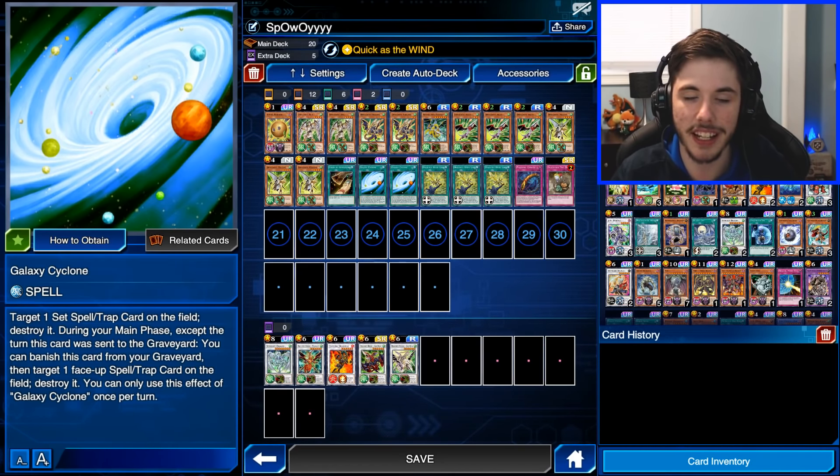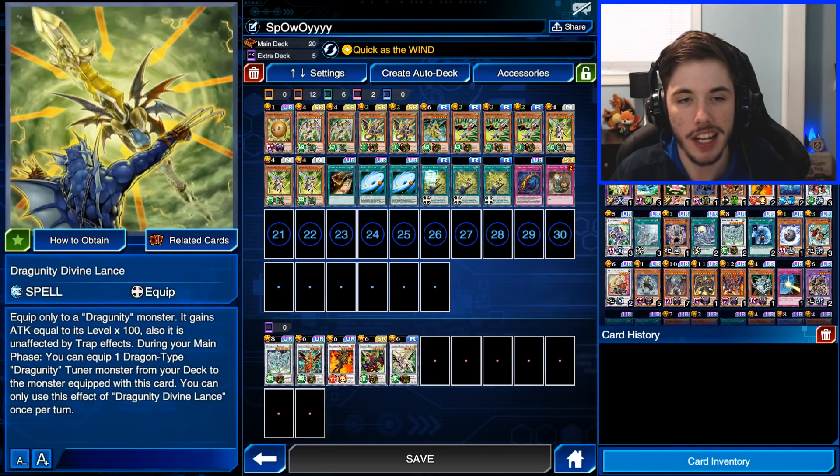For spells and traps, we're running one copy of Consonance — you can discard a Dragon-type Tuner with a thousand or less attack and draw two cards. We're running two copies of Galaxy Cyclone. I considered running Cosmic Cyclone instead to pop our skill Quick as Wind, but I don't really like spending life points for Cosmic Cyclone. And if Galaxy Cyclone is in the graveyard, you can pop face-up spell/trap cards too.